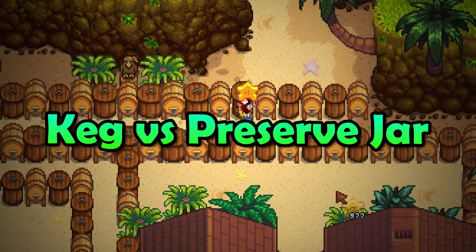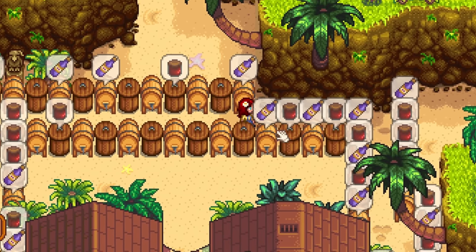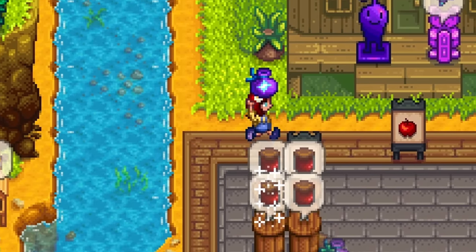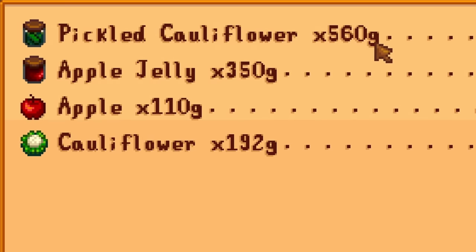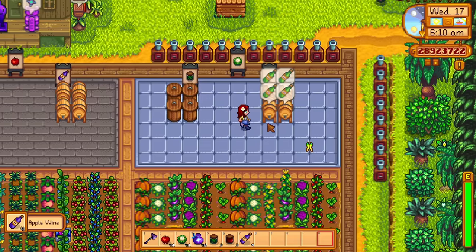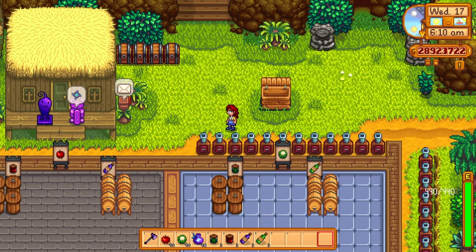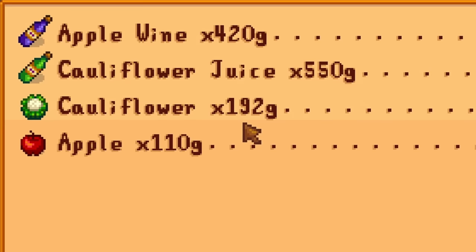Preservation jars or kegs — which do we use? We should be using both depending on the crop. Preservation jars will cause both fruit and vegetables to increase in value by 200% plus 50, and they take between two and three days. Kegs will turn fruit into wine after seven days and increase the value by 300%. Kegs will turn vegetables into juice and increase the value by 225%, but they take four days.